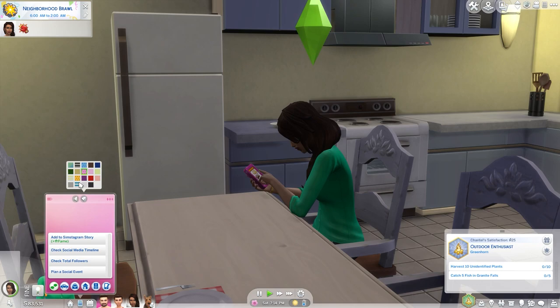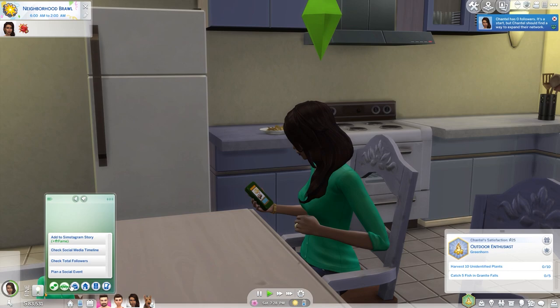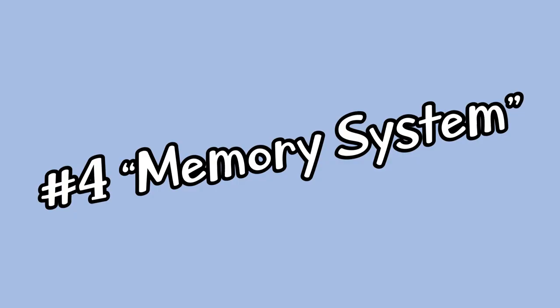Did you know you can change your Sim's phone color? If you're sick of the basic blue-green phone color you can customize it for each Sim. It won't only change the UI but also change how the phone looks when the Sim is using it.